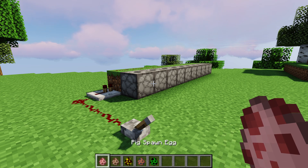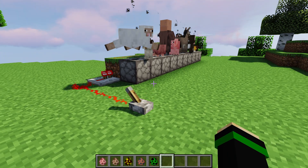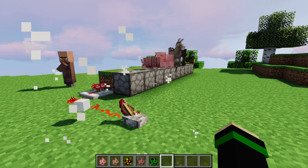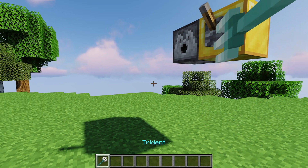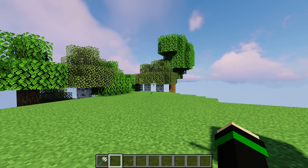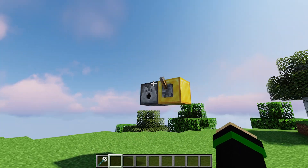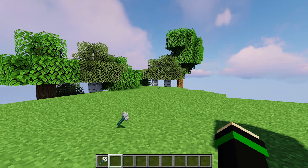For any type of spawn egg, the dispenser will spawn the entity in the direction it's facing, and it'll only spawn hostile mobs if you're not on peaceful. In the case of tridents, the dispenser will shoot the trident as if you had thrown it in the direction the dispenser is facing — though this is only for Bedrock edition.